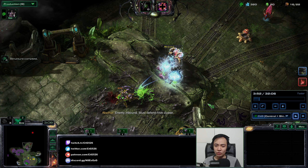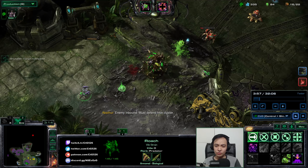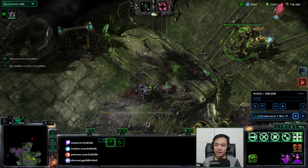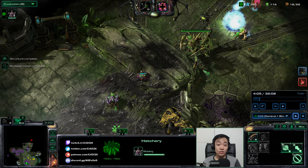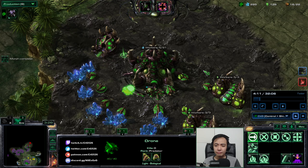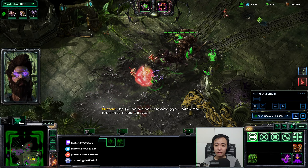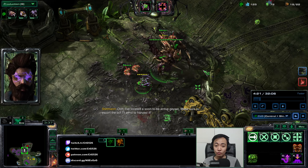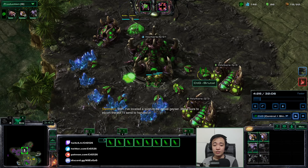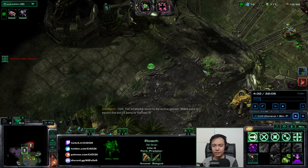I do the Toxic Nest bait again to make them follow, and you can see it is super effective in drawing out all those enemies. Didn't quite get that Immortal, which is unfortunate, but it did still get damaged by the Toxic Nests so it will still give extra biomass. I got a Lair and I'm getting an Infestation Pit.